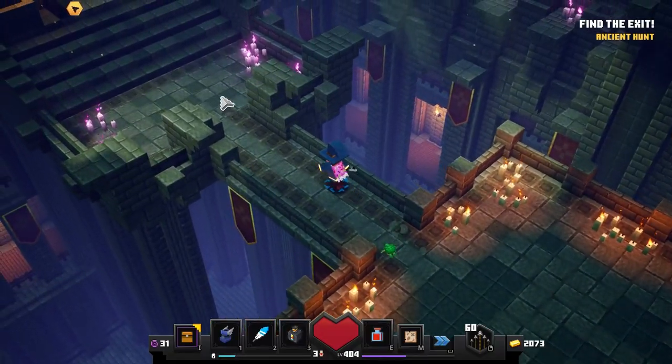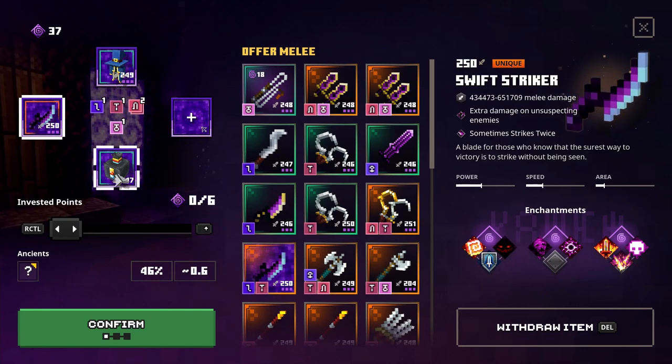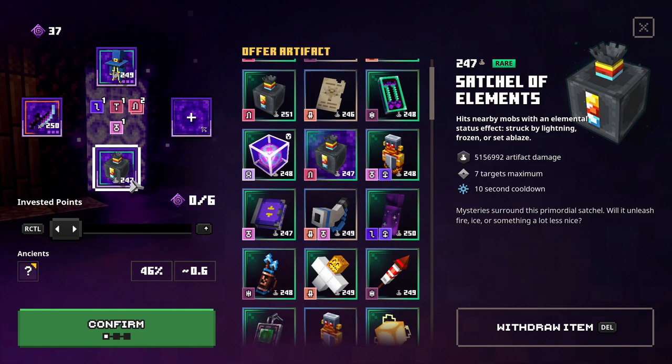Let's take a look at the items needed to spawn this boss. The items are: Vocation Robe, Swift Striker, and Satchel of Elements. We spawn only this boss — enjoy, good luck, and subscribe. See you soon!